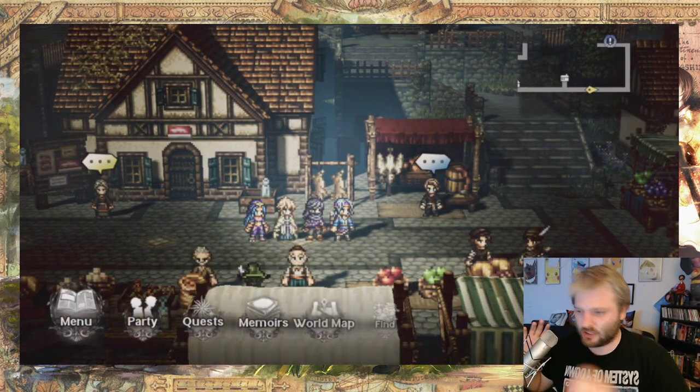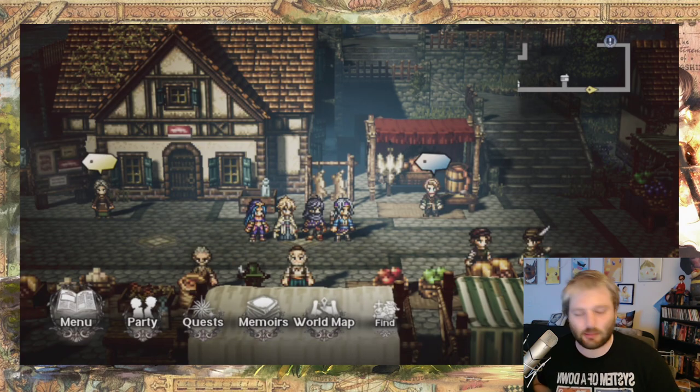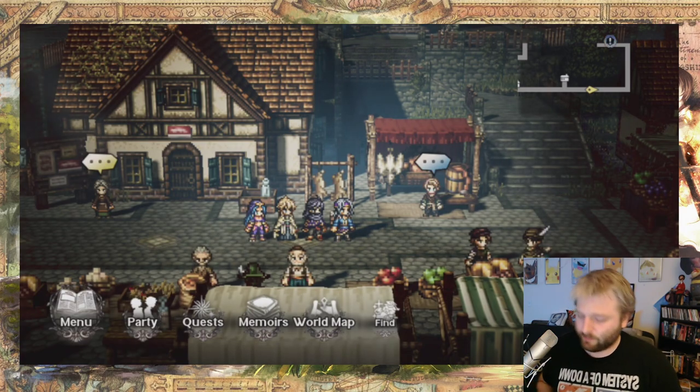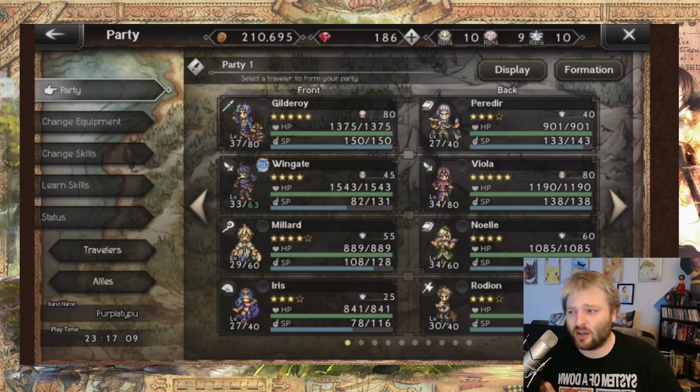First, and this is why I say partially six because this is like a 0.5 — I don't really consider it one of the main tips — but technically it's something I'm going to tell you: your starting character is a random five-star of the game. I didn't know this when I started; I just thought Gilderoy was who everyone started with.